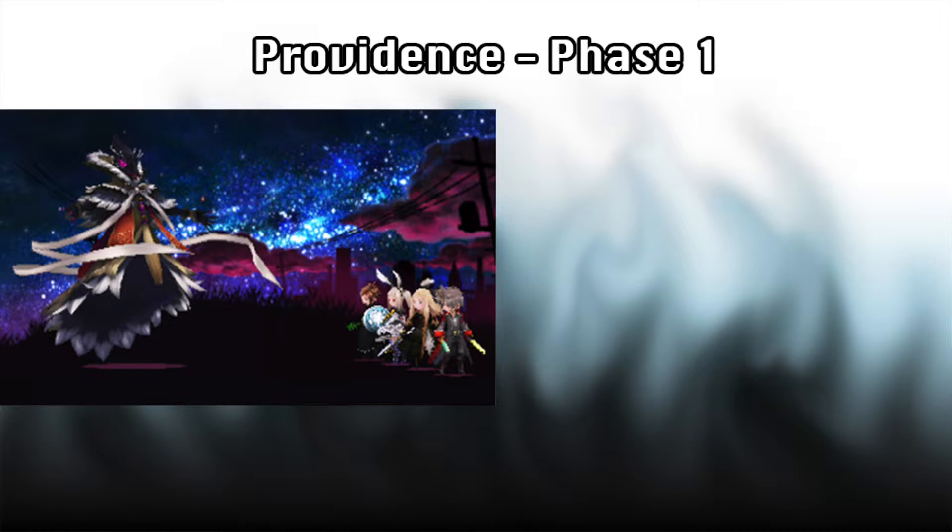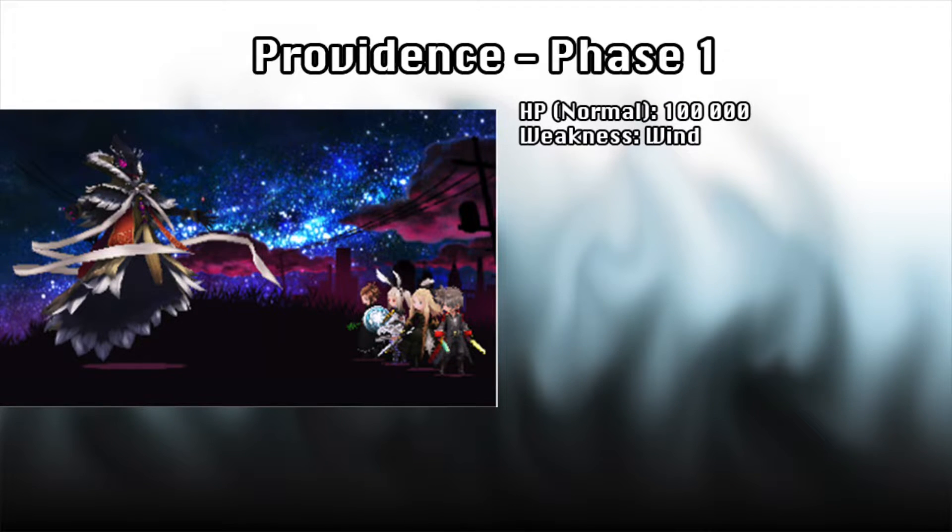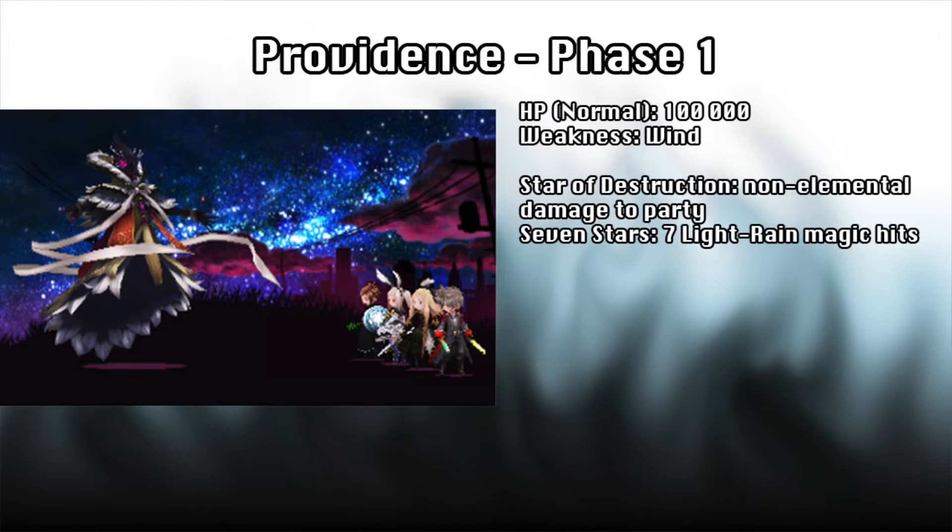For Providence's first form, this is a test of manageability. You have to be able to have control over the situation and control the team. Providence has 100,000 HP on normal difficulty during this form and is weak to wind attacks. For attacks, Providence has a few different things he can do.